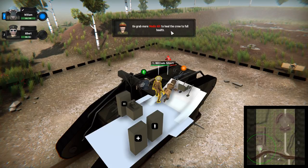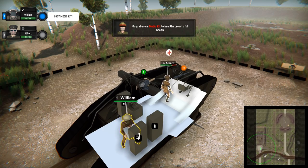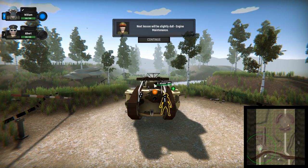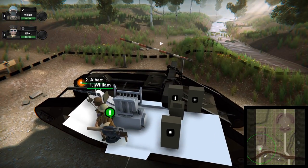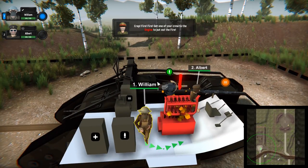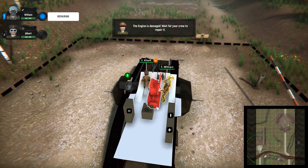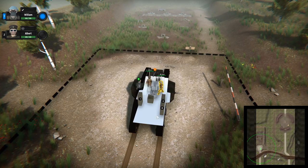Go grab a medic kit to heal the crew to full health. This tank looks cool as well — camo is really nice. A British tank from World War I, very nice. Next lesson will be slightly dull — engine maintenance. This is the engine, state of the art in Great Britain. And now it's on fire. William, hurry — quickly put it out. I wonder if a shell just breaks through, if that's your health or what. The engine is damaged. Crisis averted. I think we're done here with the tutorial.